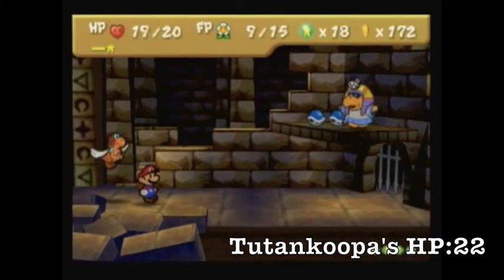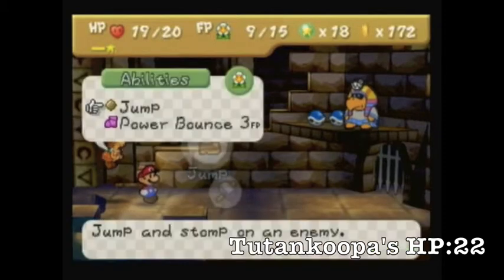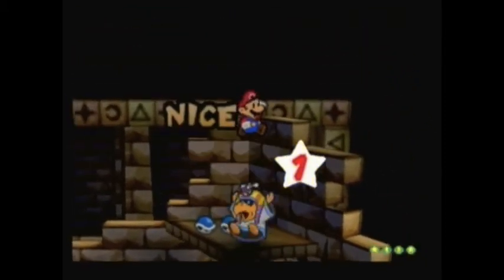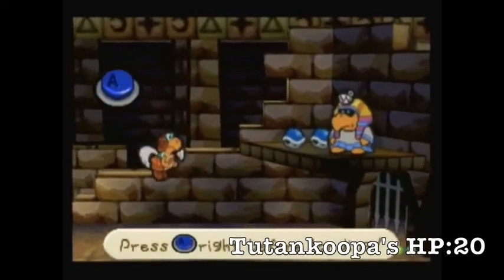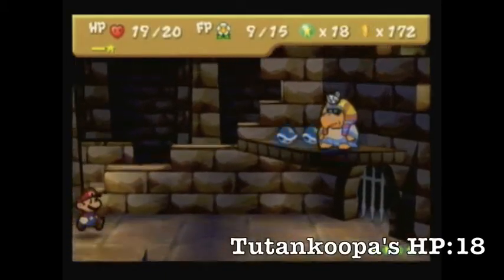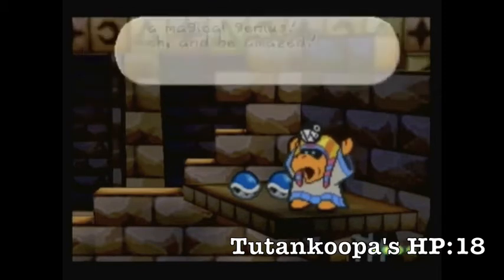These chomps have three defense, and I guess Shell Shot isn't affected by defense. Since I have Damage Dodge on, I take away two damage off that, which is very nice. I'll just go ahead and use another jump on him. I want to save my FP for those chomps. Oh, I failed at the timing — it's not a Hammer Time though.